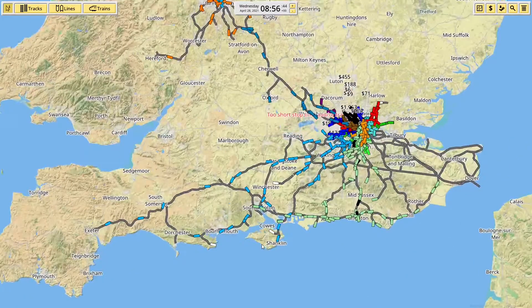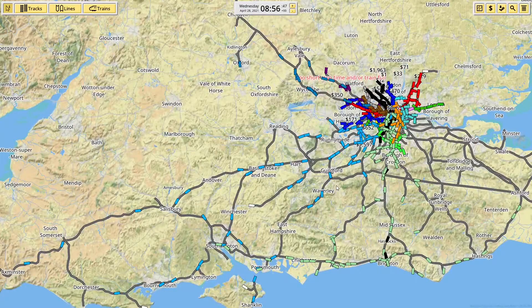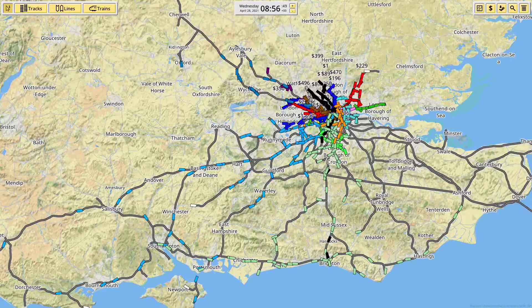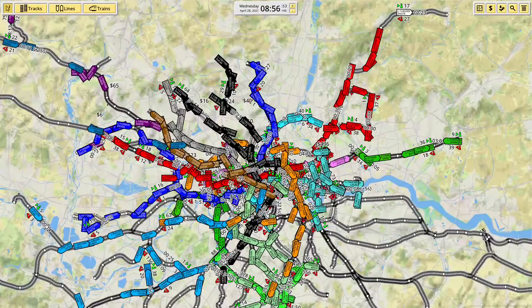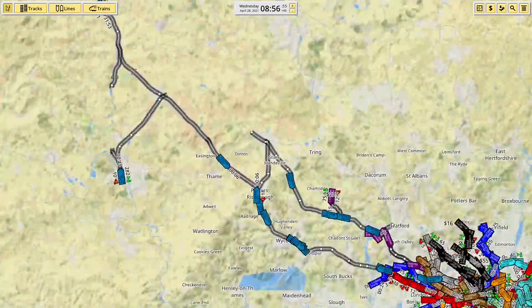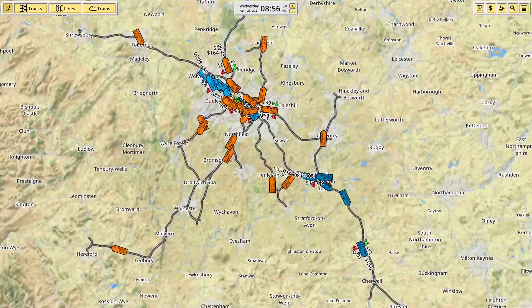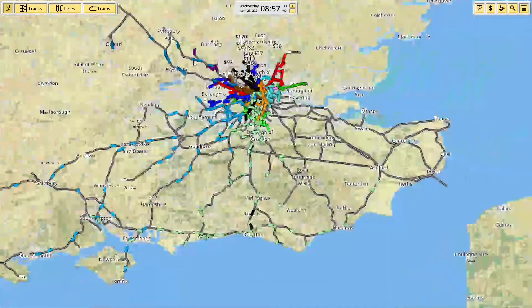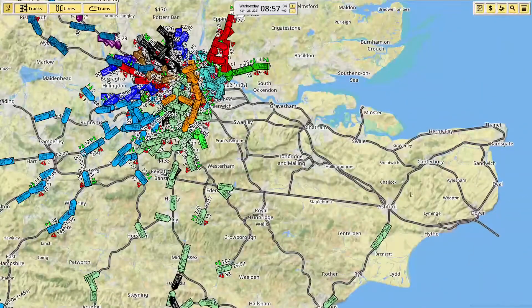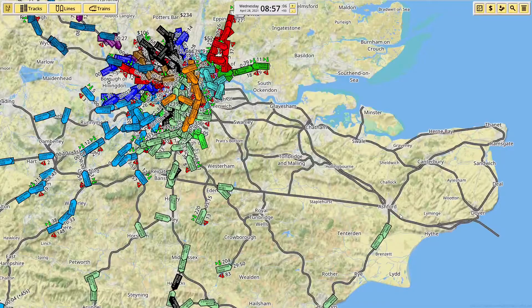So we now have the whole of SWR, the whole of Southern, the whole of the London Underground and most of the London Overground, the whole of Chiltern, and West Midlands Railway up in Birmingham. I've also built the track for Southeastern, but I've not placed any of the trains for it yet and I've not set up any of the routes.